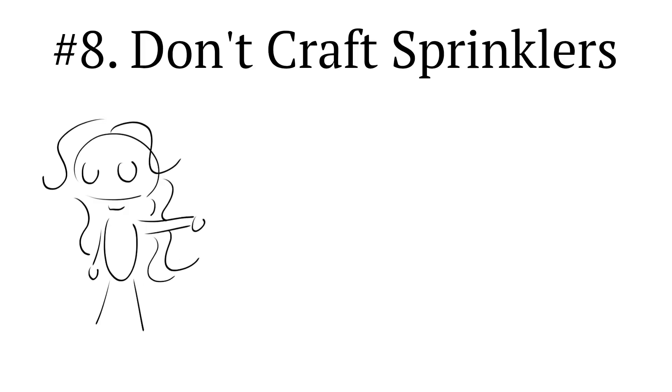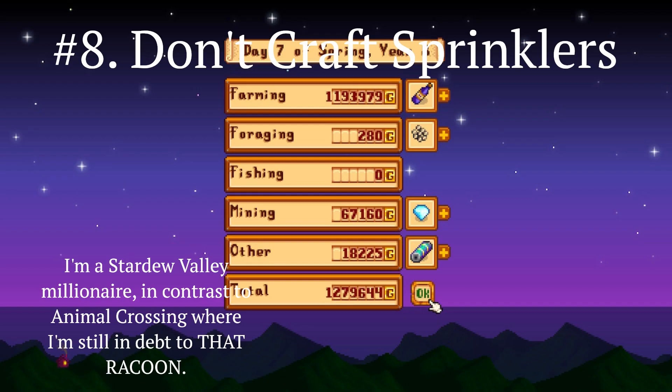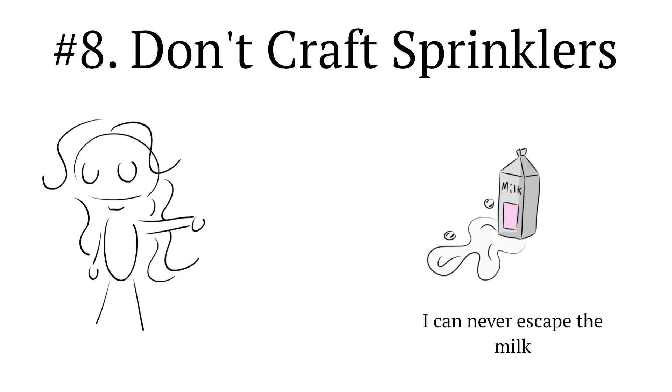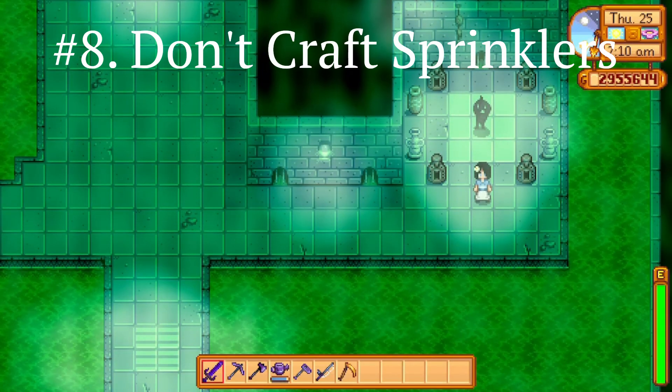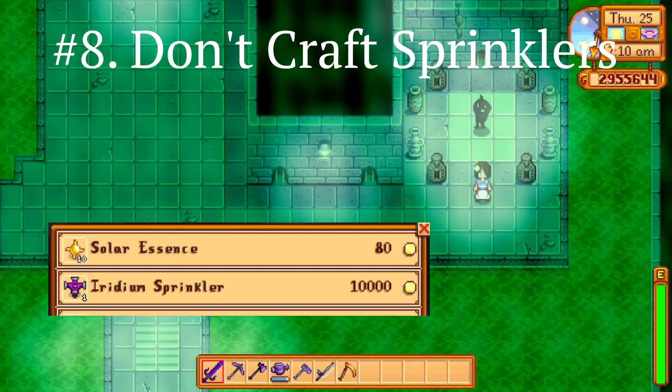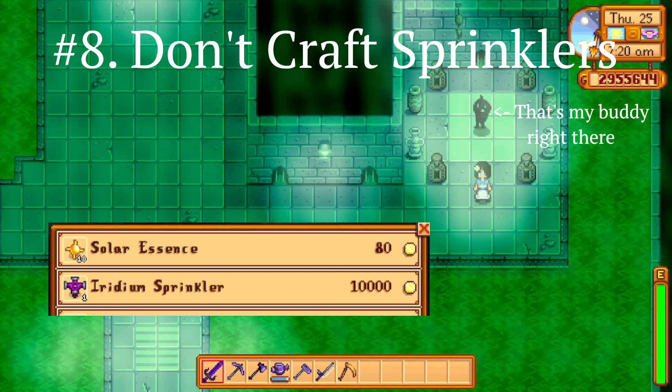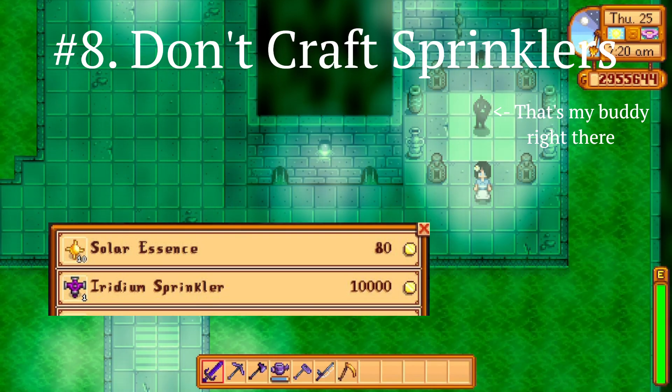Number eight: this is a late game tip, but once you're rolling in the dough and you have all of that paper, stop crafting iridium sprinklers. You can buy them from Krobus instead on Fridays. It's like a drop in the bucket late game — it's nothing. You get it instantly.